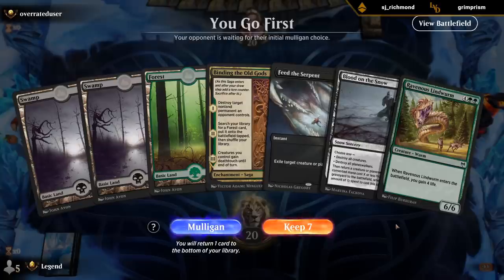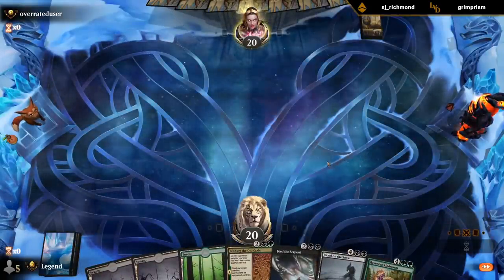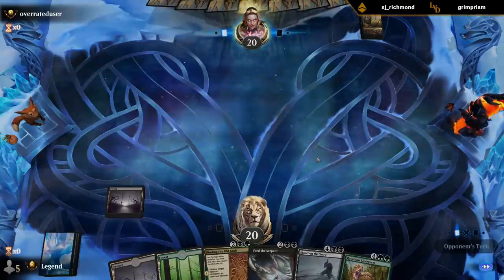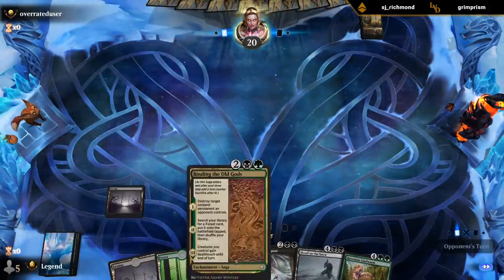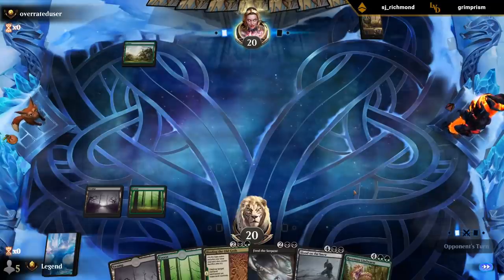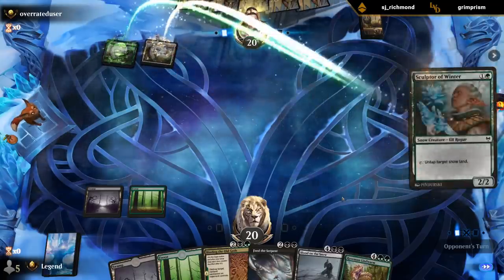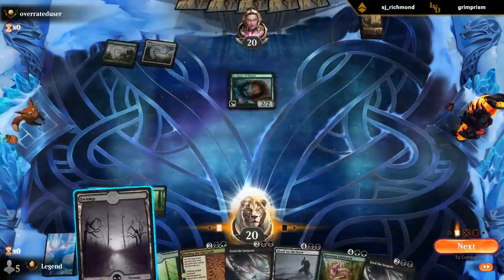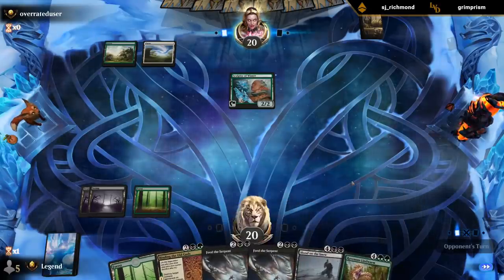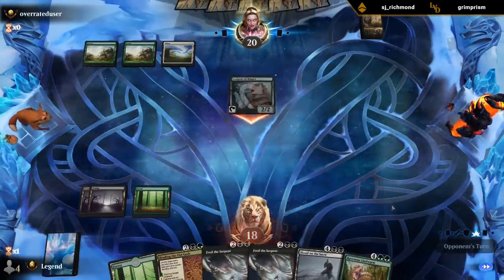We keep drawing our sweeper - not complaining. This time we don't have as many snow lands to go with it, but Binding can get at least one eventually. So we're a bit slow out of the gates. Green-white, Sculptor of Winter, no snow lands just yet. Next turn we can Binding and start ramping. Could double Feed the Serpent. A bit light on threats, but we're also not going to die anytime soon and our late game is quite powerful.